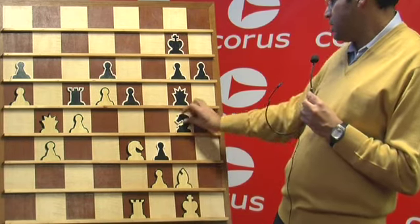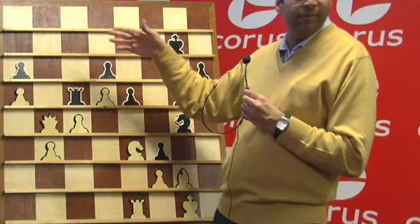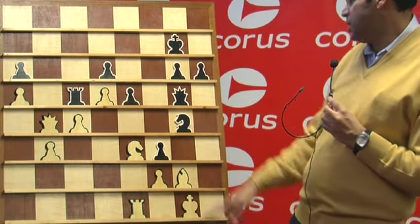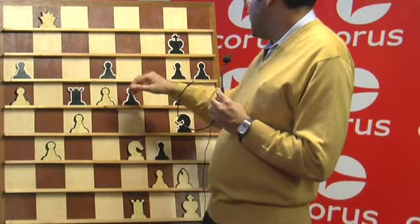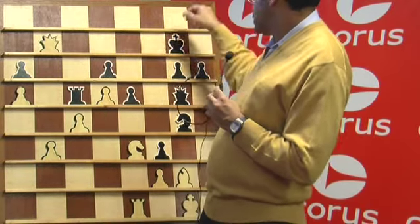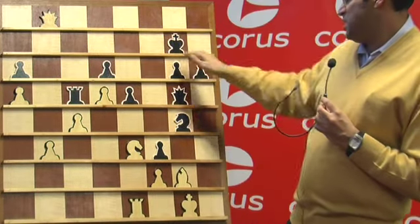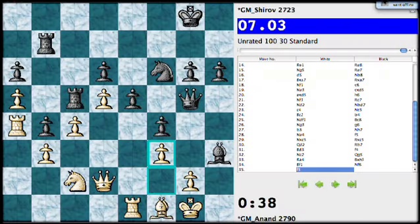He goes knight g4. I thought check and put the queen there and it should be a draw. I didn't see a win, I mean he has to go back. I check, he comes back, but I didn't see a way to win. But hereabouts I almost got greedy, having regretted the move I missed two moves earlier, so I decided to play f3 — but in combination with bishop f1, it's really not so good.